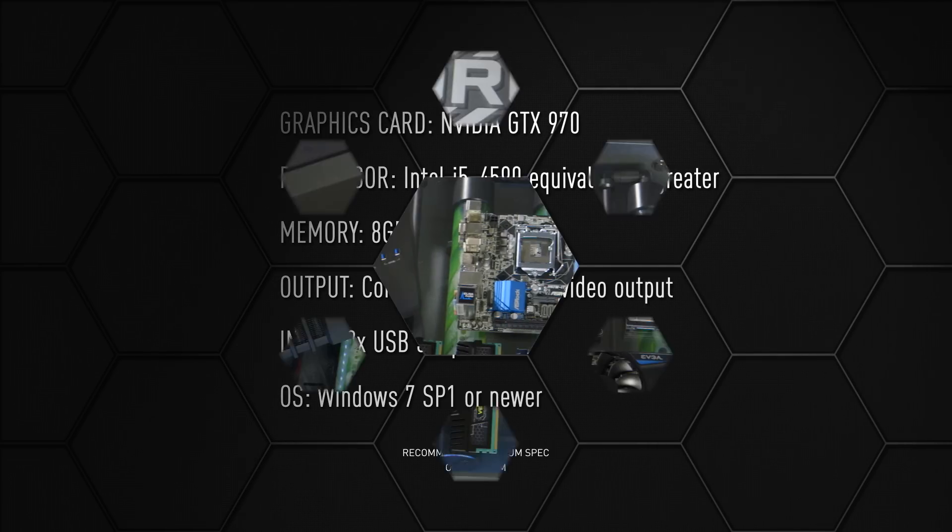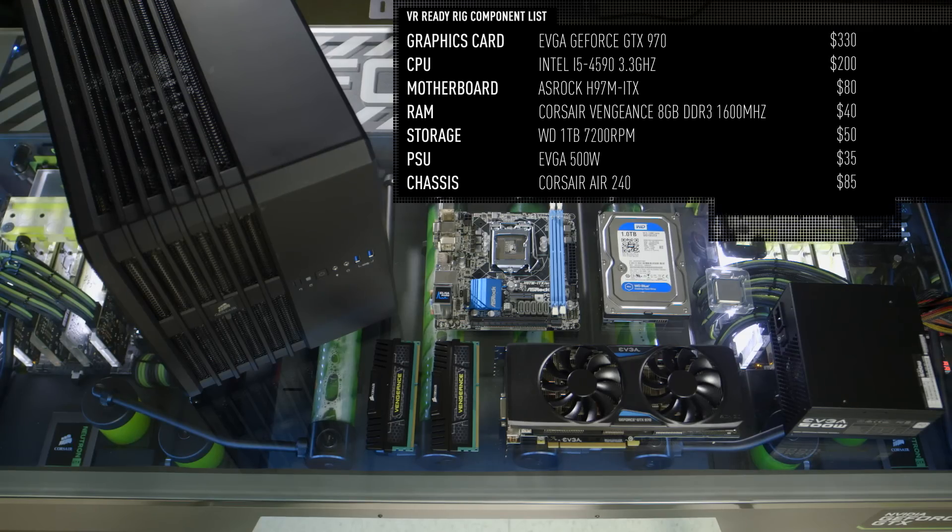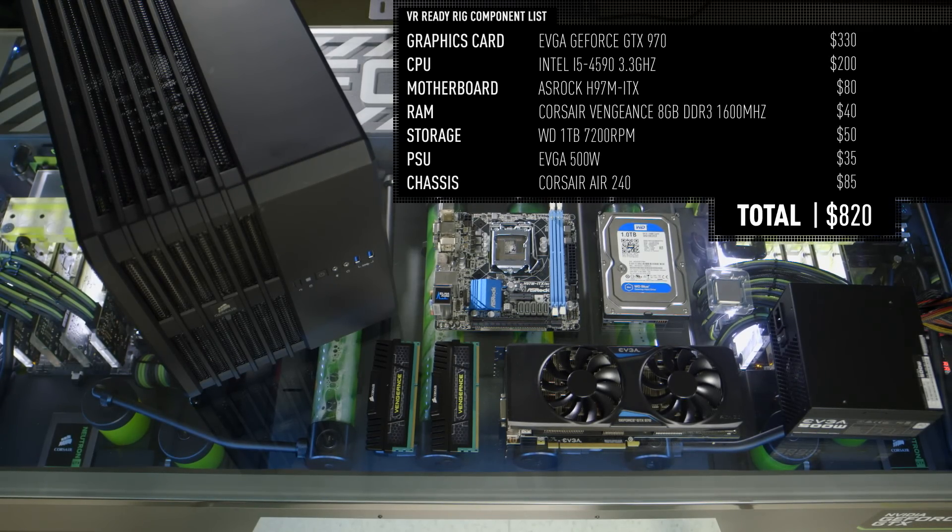In fact, a lot of folks may only need to upgrade their video cards to a GeForce 970 or above. But if you do choose to build a PC from the ground up, we've handpicked a bunch of components for their affordability and performance.